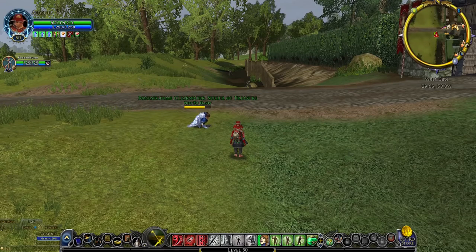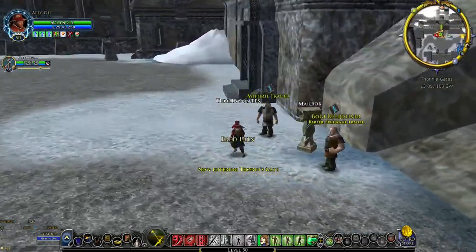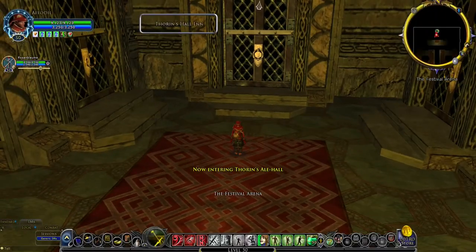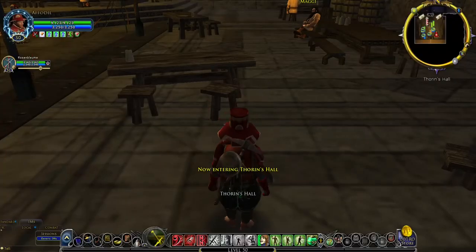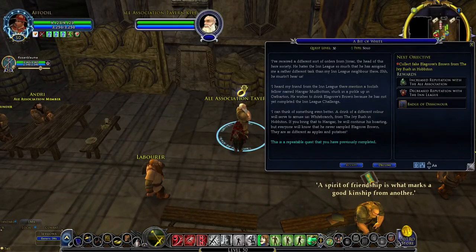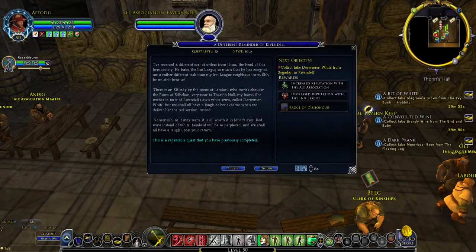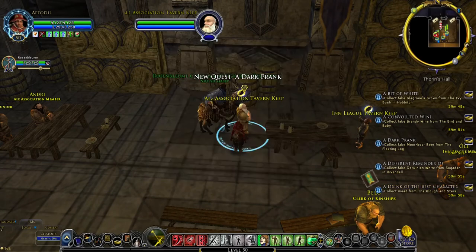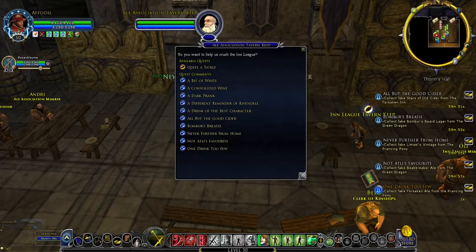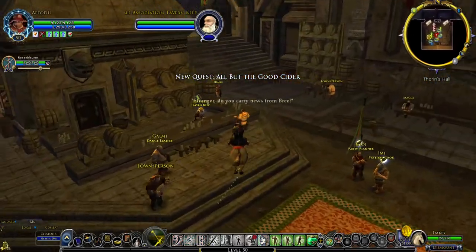To begin, the hunter and anyone else doing this run should get to Thorin's Hall and go into the Inn. You can do this by running through Thorin's Hall, but you can also shortcut through the Ale Hall like we did here. Start the run by picking up all 11 Ale Association quests from the Ale Association Tavern Keep. Each one must be completed within one hour of picking it up. Since this run only takes 25 minutes, we have more than enough time for them all.